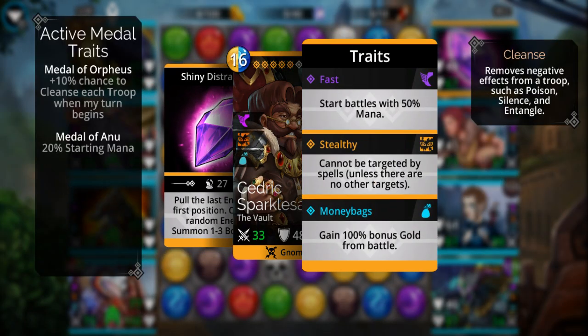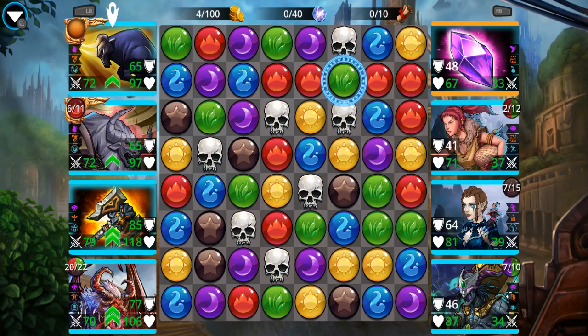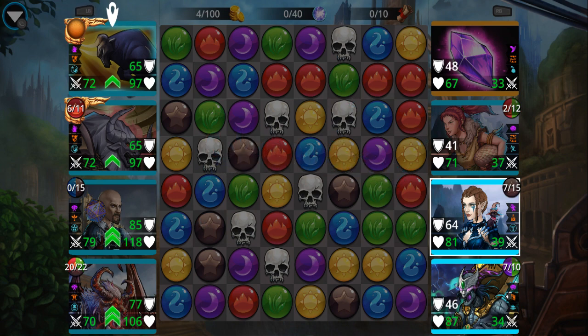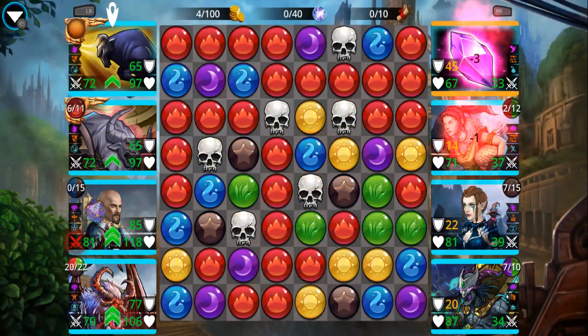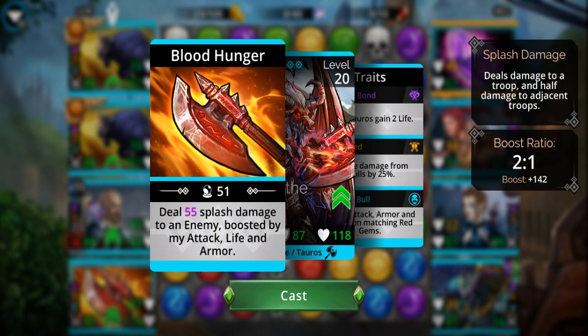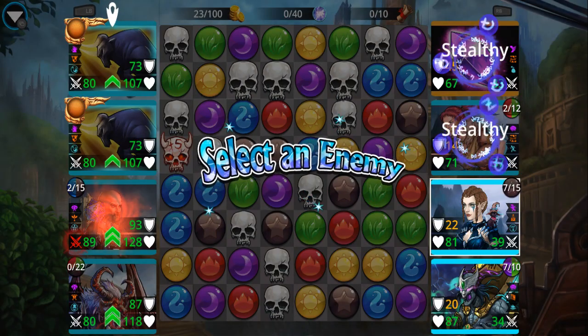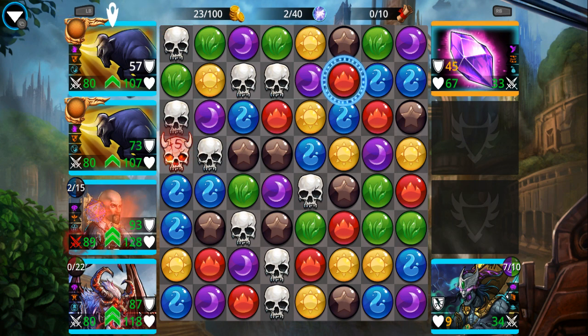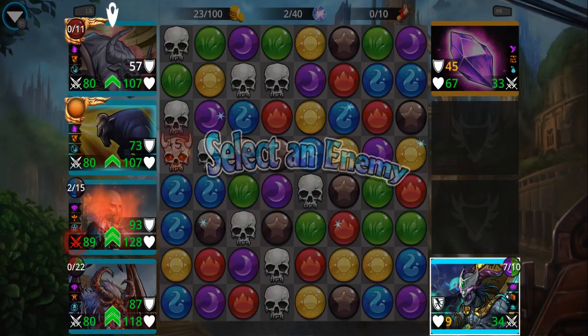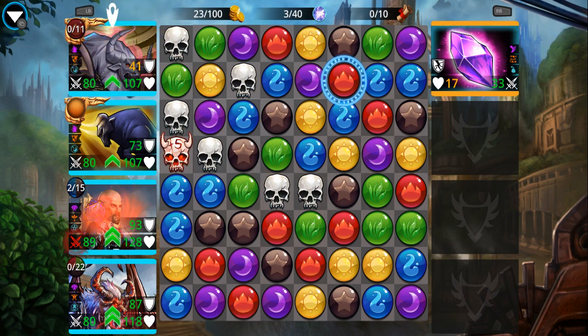Here's a big problem with splash damage — a lot of the enemies I'm fighting are stealthy, which means I can't specifically target them. I kind of want to hit Cedric up on top but he's stealthy, so I gotta make do. One hundred forty-two, fifty-five — so about two hundred splash damage here, and there goes two of them. Stealthy enemies make things act really wonky — that's the only guy I can choose. Less of an issue because there's only two enemies here now.